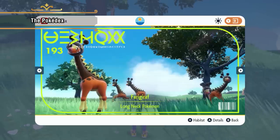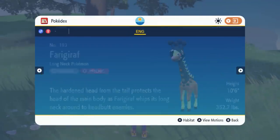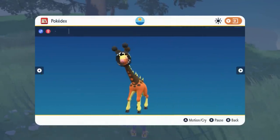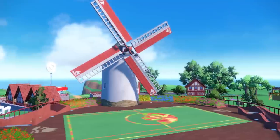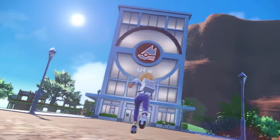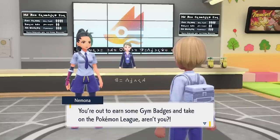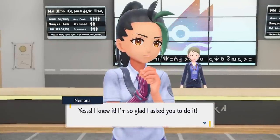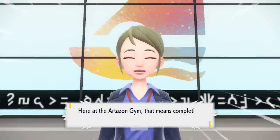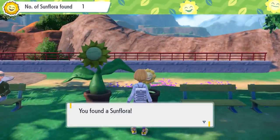Girafarig has evolved into Farigiraf! In the Paldea region's Pokédex, you can see photos of Pokémon as well as information about them, so you can get to know them even better. Let's check out the town of Artazon next — it looks like one big park! Now that the trainer's Pokémon have gotten stronger, it seems she's made her way to a gym. She's following Victory Road, the story where you'll conquer all eight gyms to achieve Champion rank.